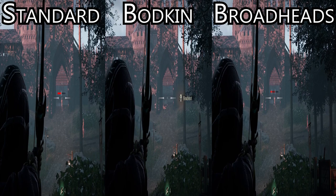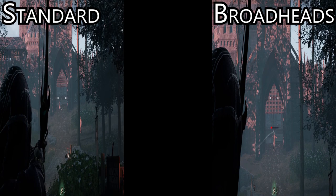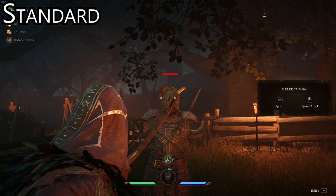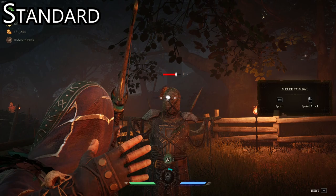Bodkin point arrows fly further and faster than standard ones. Their drop-off point is farther out and they will reach their target quicker, giving you less time to compensate for distance or leading. However, they will always break on impact, so you won't be able to recover your shots if you are close to where they landed.